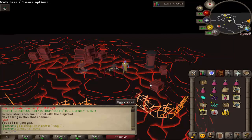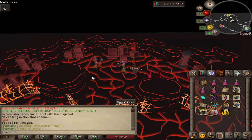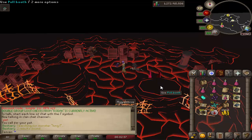Ironmen can now enter other players' instances. This is specifically for group Ironmen and places like God Wars and Dagannoth Kings. If you made a God Wars instance, you couldn't have your teammates come join you - that's now been fixed. Ironmen can go to other instances but they still have to do the majority of the damage anyway, so not too concerned.